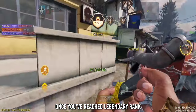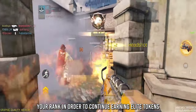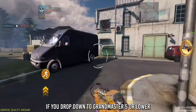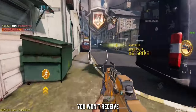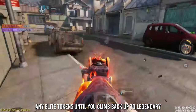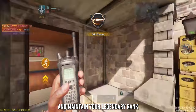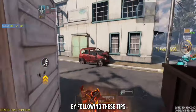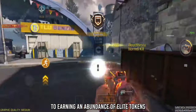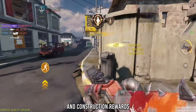Once you've reached Legendary Rank, it's important to maintain your rank in order to continue earning Elite Tokens. If you drop down to Grand Master 5 or lower due to consecutive losses, you won't receive any Elite Tokens until you climb back up to Legendary. So make sure to stay focused and maintain your Legendary Rank to keep earning those valuable rewards. By following these tips, you'll be well on your way to earning an abundance of Elite Tokens and unlocking those desirable rewards and construction rewards.